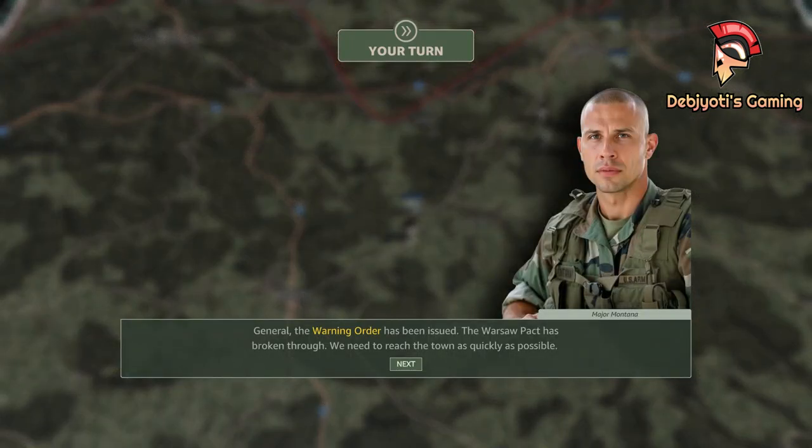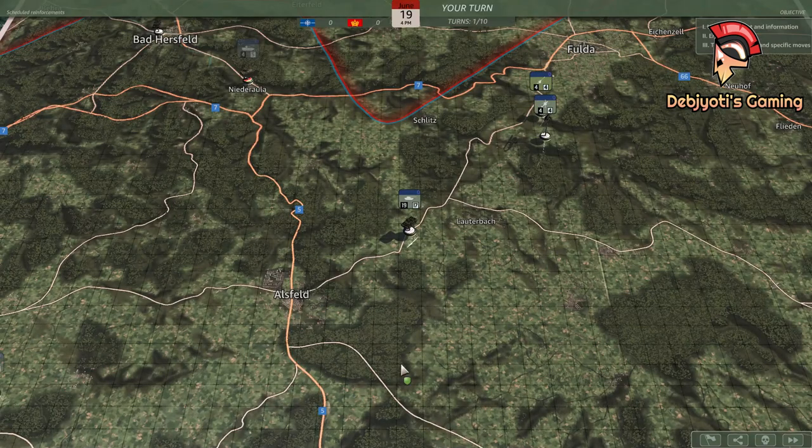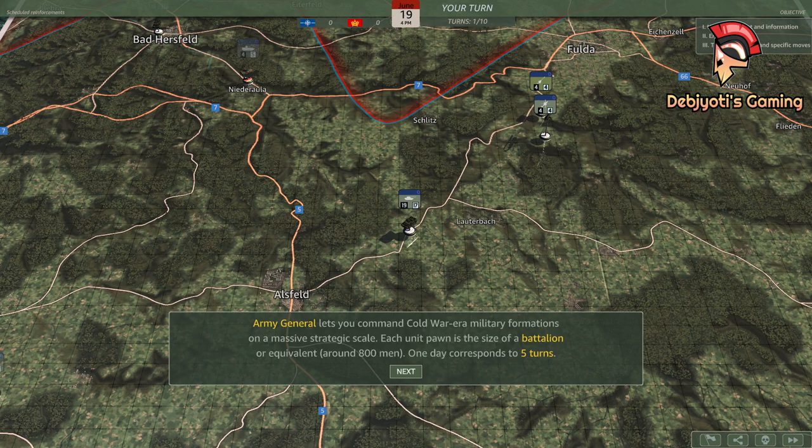General, the warning order has been issued. The Warsaw Pact has broken through. We need to reach the town as quickly as possible. Army General lets you command Cold War-era military formations on a massive strategic scale.